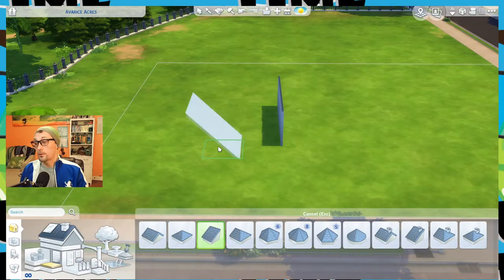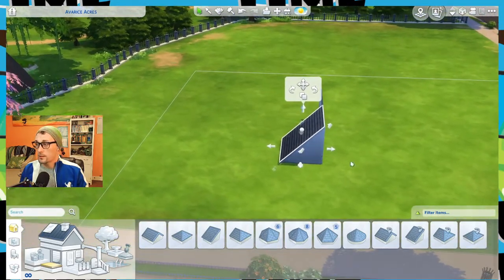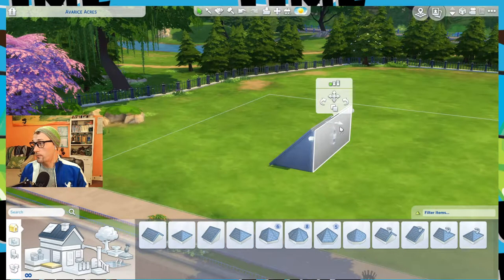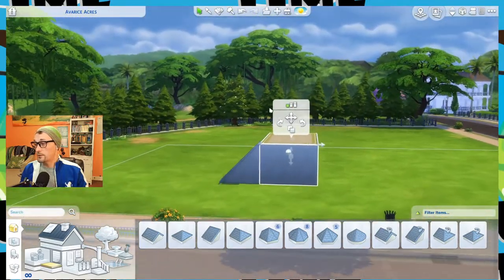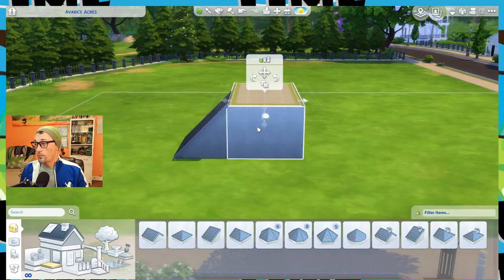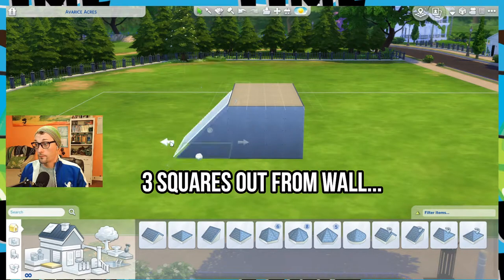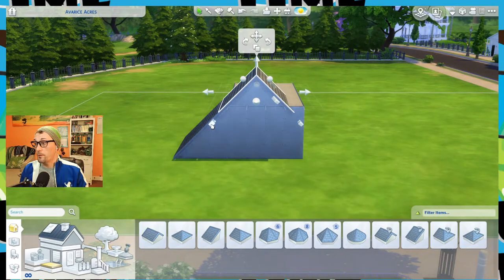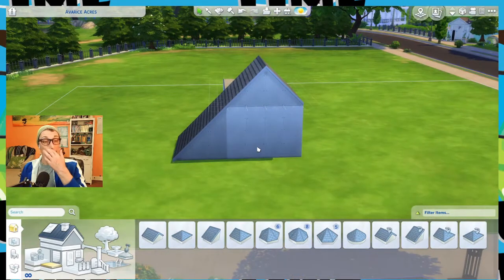For a roof to line up, stay hidden, and complete that craftsman look or attic-type look, you have to use a certain number of squares away from the wall to get the roof to blend in with the room. For short wall height, your roof needs to be three squares back — one, two, three. See how that lines up?